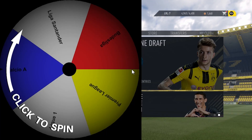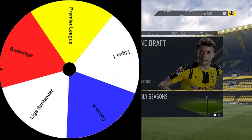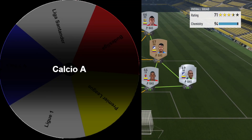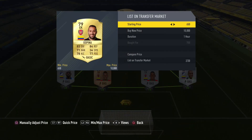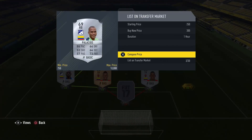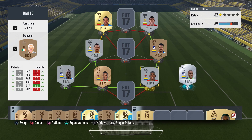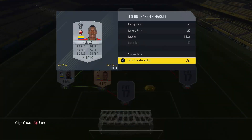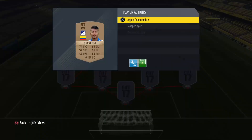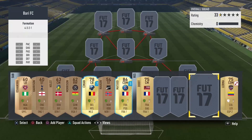We have a spin wheel with 5 different leagues on it and we're going to spin it now. We're going to get the Serie A — the Calcio A. We have to build an Italian league team. So we're going to go ahead and sell all of our players now, and for the next episode we're going to have a load of coins to buy some players and do some Squad Builder Challenges. Let me know in the comments what you think of this — are you excited for the series? Smash that like button if you're looking forward to it, subscribe if you're new, have a fantastic day guys, and I will see you all next time!